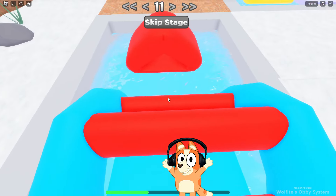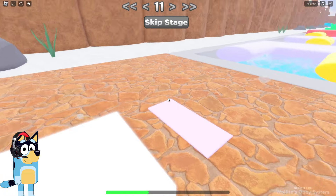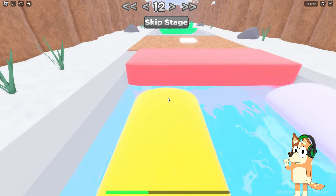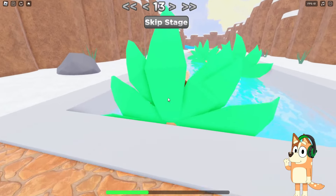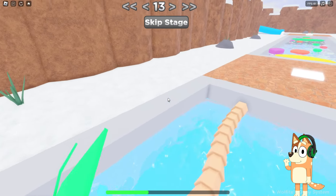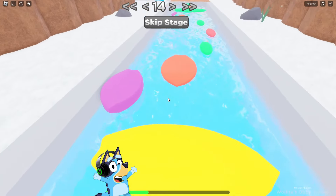Now let's jump on these inflatable rings that float in the pool. It really seems very strange to me that everything here is done in a summer style. Perhaps the developers of this map simply unscrupulously copied someone else's obby and put a snow texture around it. These are both quite interesting because there are really very difficult tests. I like this game very much. There are some inflatable slides in the pool. It seems to me that this is really a very summer game. I already have a desire to be in the pool now in the heat. There is just over a month left until summer.